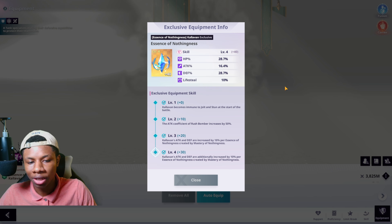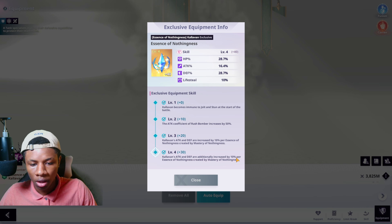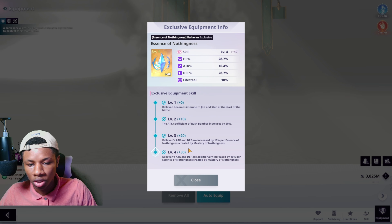For his exclusive equipment: Level 1 gives Calivon immunity to jolt and stun at the start of battle. Level 2 increases the attack coefficient of Rush Bomber by 50%, which is really good. Level 3 increases his attack and defense by 10% per Essence of Nothingness created by Mastery of Nothingness. With a max of five essences, that's 50% total, meaning roughly 100% attack and defense combined — which is kind of crazy.